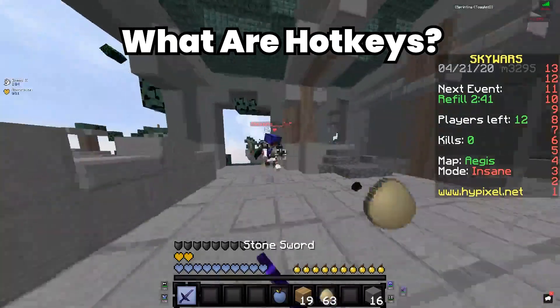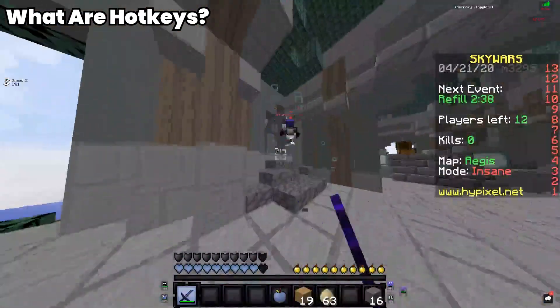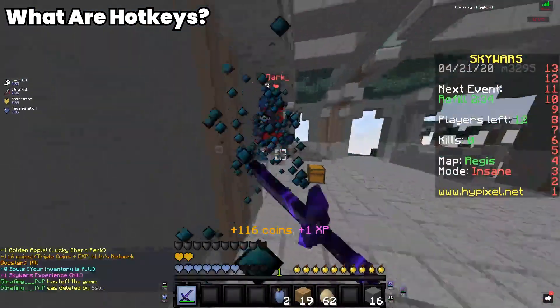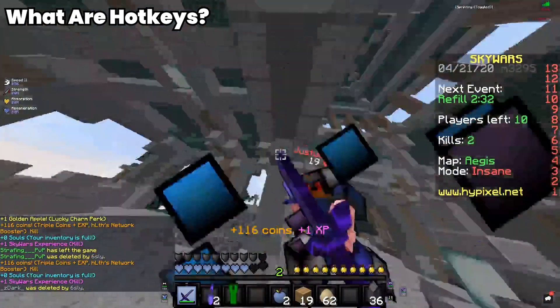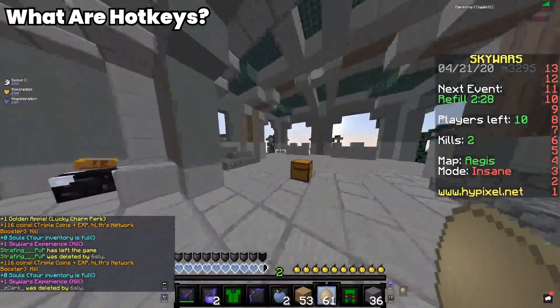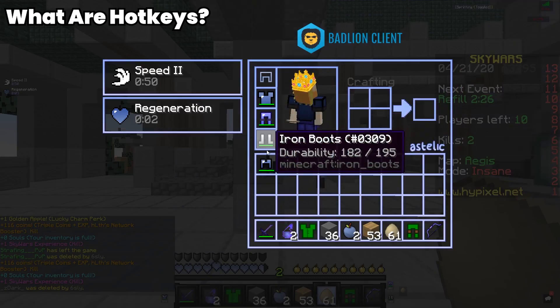First, what are hotkeys? Hotkeys are the keys that you press to change the hotbar slot that your hand selects. So basically, if you have blocks in your seventh slot and want to instantly select your blocks, you would press the seventh hotkey and it would instantly hold the blocks in your hand.